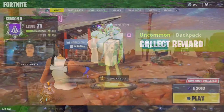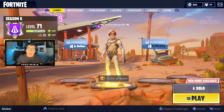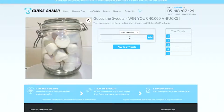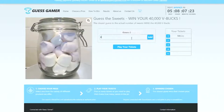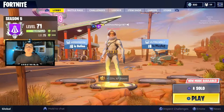Before I get into that, I want to let you know about this super cool website I've just teamed up with called Guest Gamer. Essentially, you simply have to guess the amount of marshmallows contained within a jar, and if you get that guess correctly you will turn your one or two dollars worth of guesses into over three hundred dollars worth of V-Bucks, sprays, PS4s, Xboxes, gaming chairs, and a bunch of cool prizes.